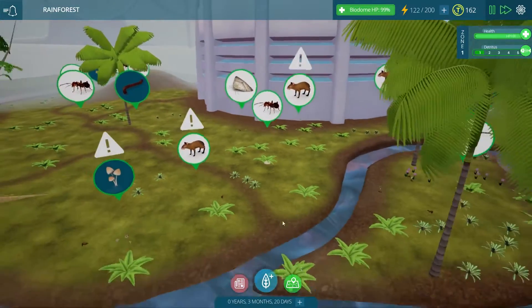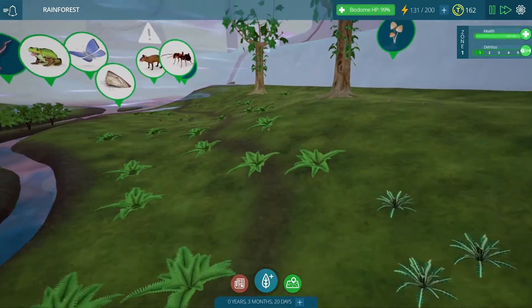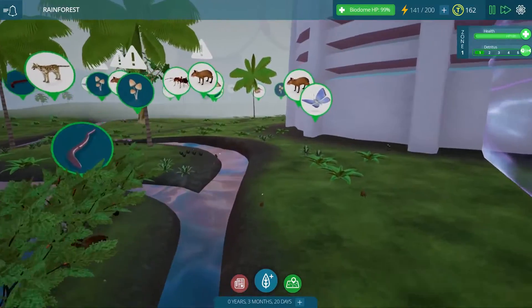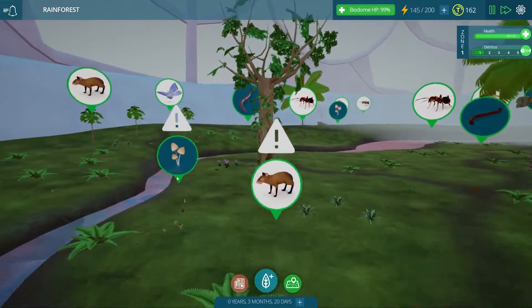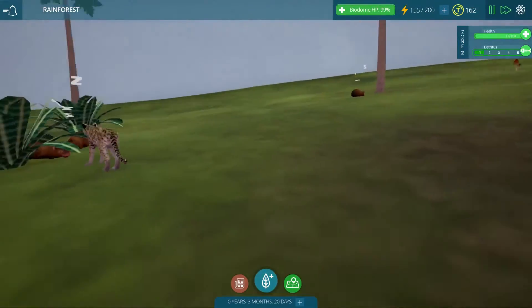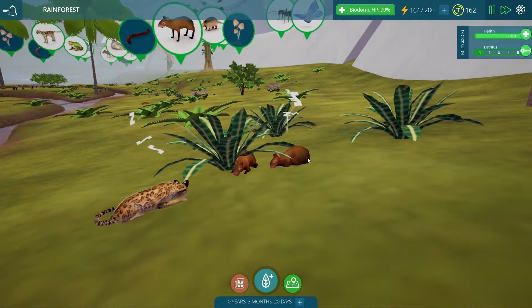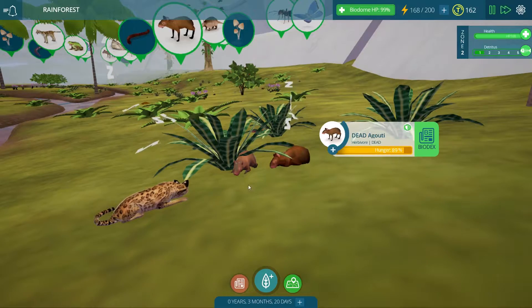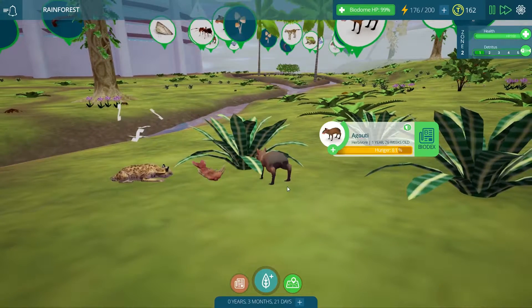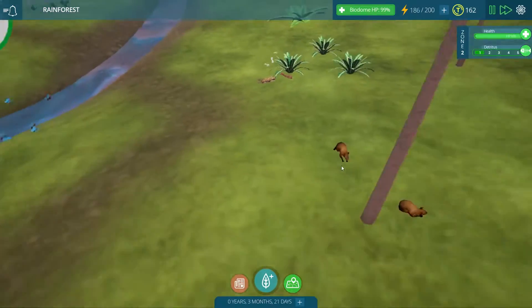I'm not sure where those ocelots wandered off to. We saw one at the very beginning underneath the fern, but they must be alive and well because they are picking away at some of our agoutis — so I'm not too concerned. Just to prove my point — they are doing just fine. Oh my goodness, this agouti is sleeping right next to his dead friend with Mr. Ocelot nearby. That is not a good idea. You are a very silly agouti! That was a little disturbing. Now he's making a run for it, which is a good thing.